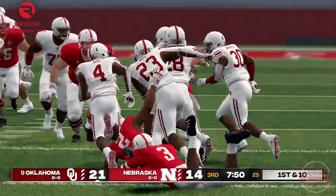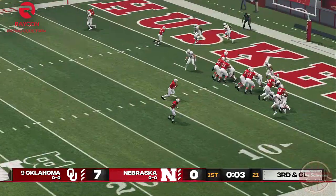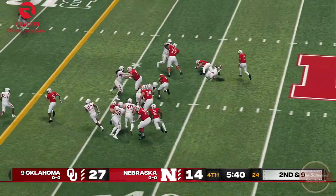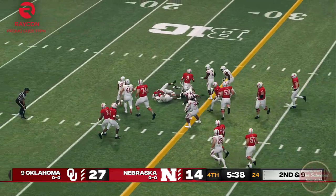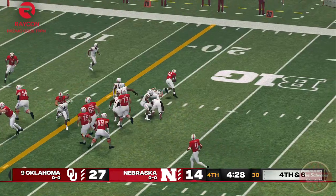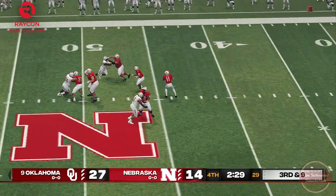Nevertheless, the defense couldn't quite figure out Nebraska's ground game, and this kept the matchup much closer than I think any Sooner fan would like. When they needed to step up, though, the entirety of the defense came together to break up third and some fourth down conversions to keep the Huskers' hopes of victory cleanly out of reach.